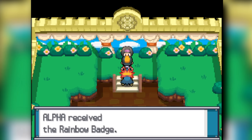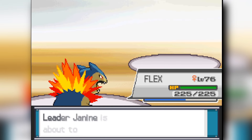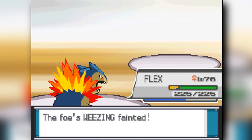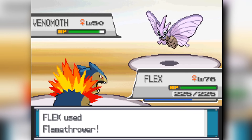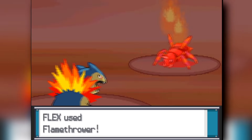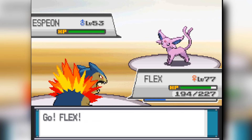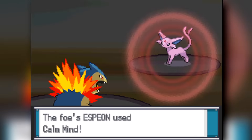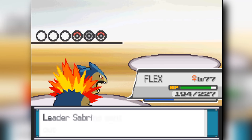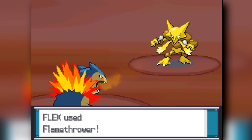Speaking of not being a problem, going to Janine's Gym. Janine is the little niece of Koga. Going to Flamethrower down her entire team pretty easily. Luckily Flamethrower is a Generation 1 move, and we cleared through that easily. Heading to Sabrina — all these Generation 1 gyms are super easy. Just Flamethrower over and over. We even one-shot her Alakazam pretty easily. And now heading to Blaine's Gym. This time I'm scared to use Flamethrower for once.